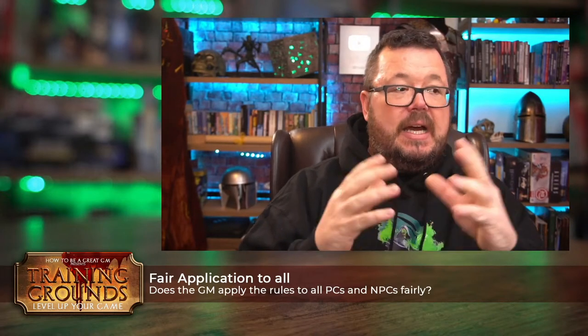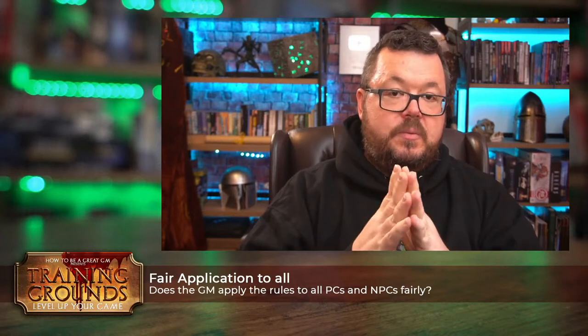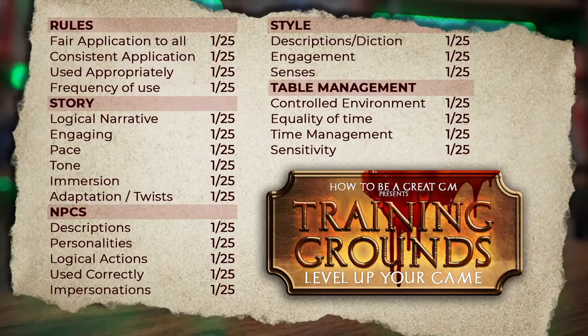By having multiple different standards for each player, you can inadvertently alienate certain players or cause others to think, 'Why should I bother if a random rule is applied just for me?' We need to make sure that whatever we're GMing is applied to everyone equally. The second section is 'consistent application' — once a GM has made a rules call, regardless of whether it is the right call, for the remainder of the session the GM should stick to that ruling.